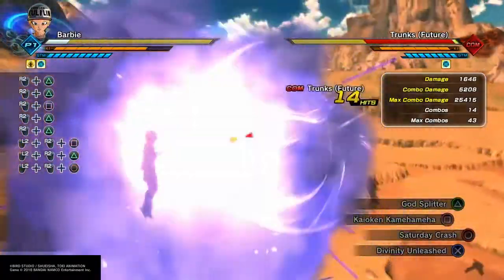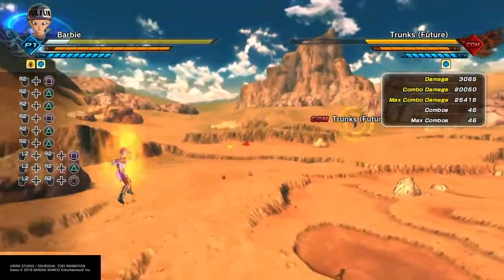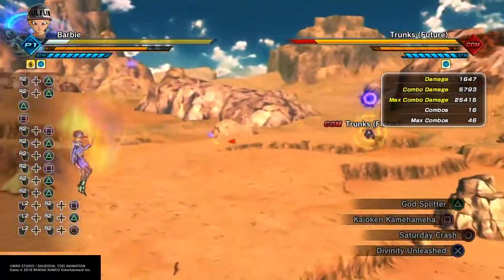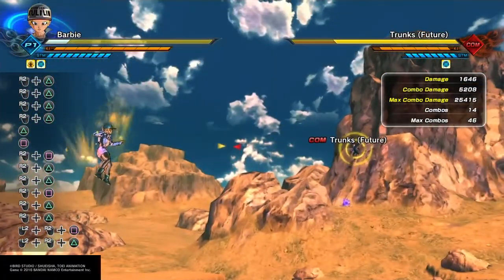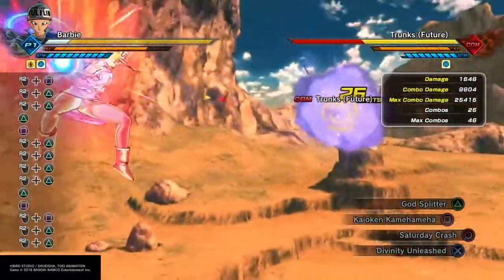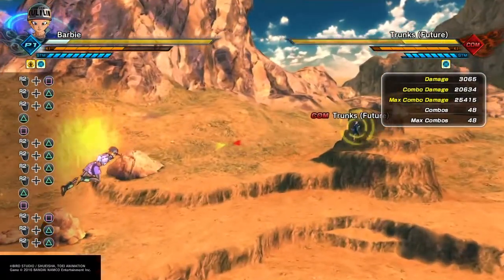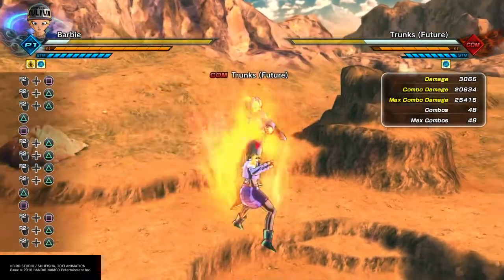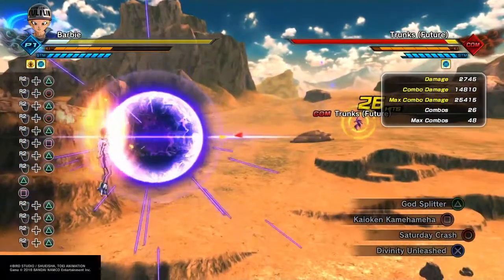If you do it two times, and in most situations when you get to that point you can use those super attacks two times — when your enemy has no stamina — you've already taken like four, five, six thousand damage. So it's an insta kill. It's like always an insta kill. It's insane.